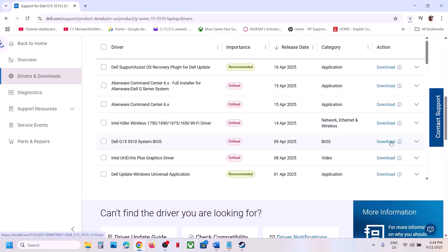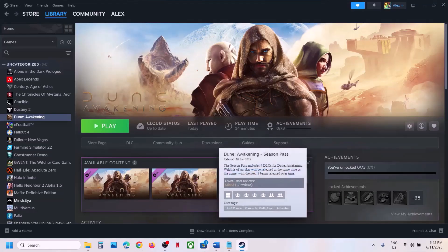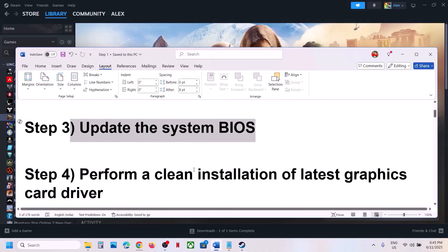Download the BIOS and install it. In case of a laptop, make sure the battery is more than 10% and the AC adapter is connected when you upgrade the BIOS. During the BIOS update your system will restart — do not unplug the power cable while it's updating. After the BIOS update, log into the computer and launch the game. If that does not work, the next step is to perform a clean installation of your graphics card driver.